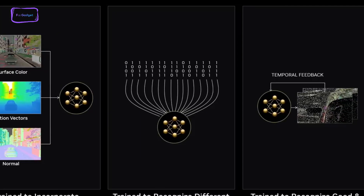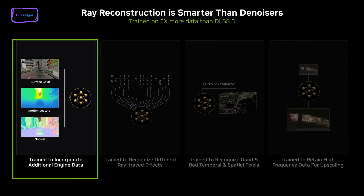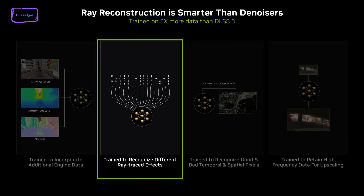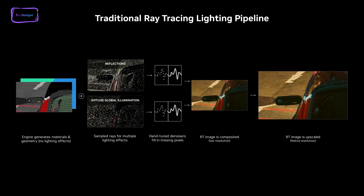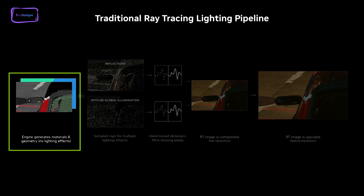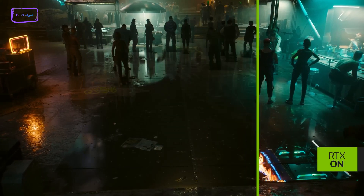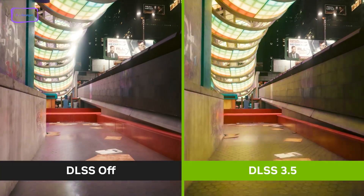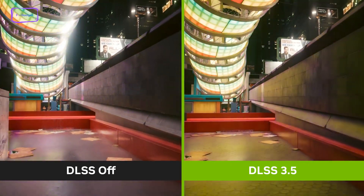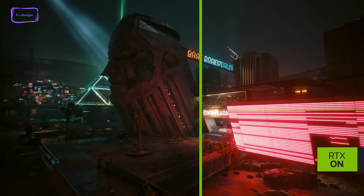Now let's take a deep dive into this new Ray Reconstruction technology. Simply put, Nvidia has introduced DLSS 3.5 for branding their latest Ray Reconstruction technology. This feature involves using AI to reconstruct ray tracing, which could substantially enhance the realism of lighting and reflections in virtual environments. While the version numbering might suggest an incremental update, AI Ray Reconstruction is a completely separate feature within the in-game settings.